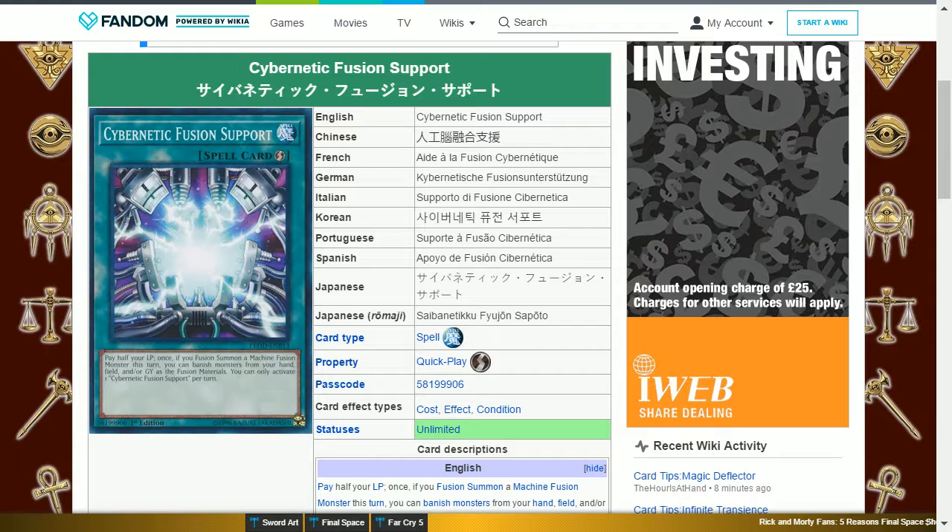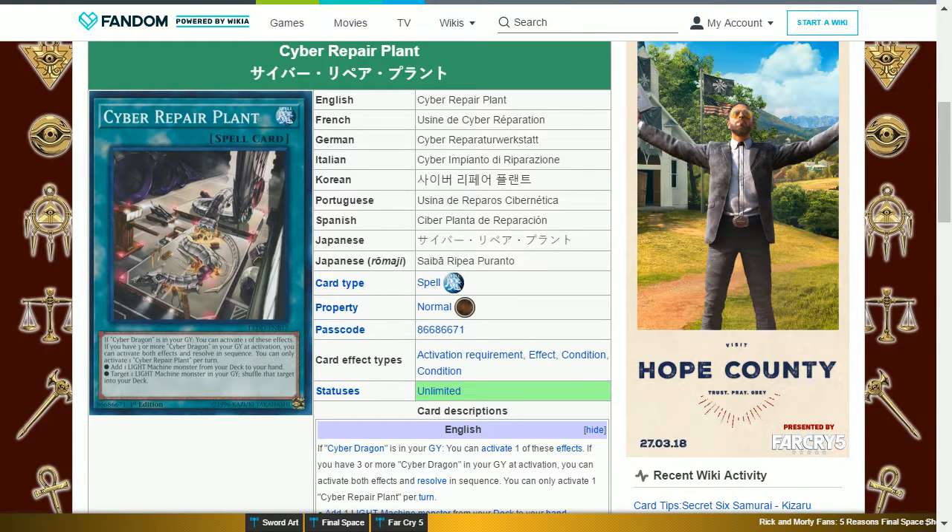Cybernetic Fusion Support is a Secret Rare. Cyber Repair Plant is a Secret Rare. It is a normal spell card that says: if Cyber Dragon is in your graveyard, you can activate one of these effects. If you have three or more Cyber Dragons in your graveyard at activation, you can activate both effects and resolve in sequence. You can only activate one Cyber Repair Plant per turn. Add one Light Machine monster from your deck to your hand, or target one Light Machine monster in your graveyard and shuffle that target into your deck. This card is able to search for your Cyber Dragons, as well as recover one from the graveyard to the deck.